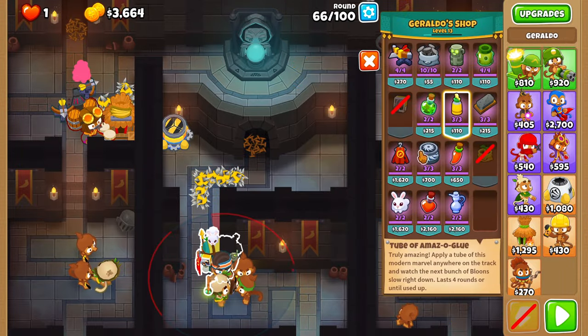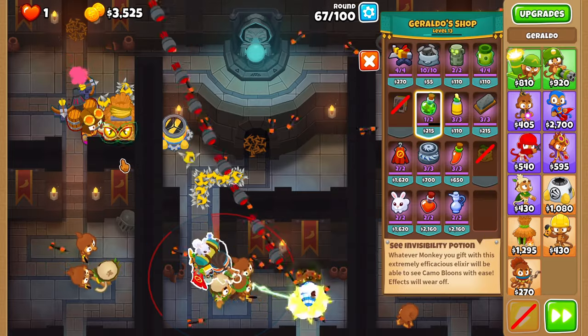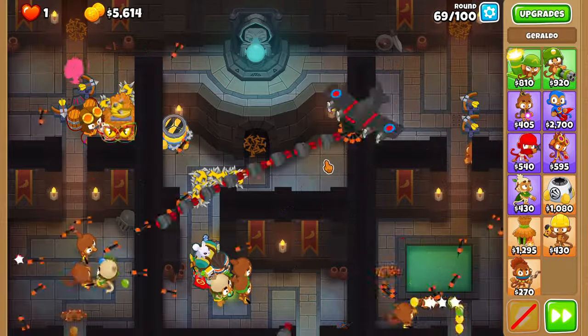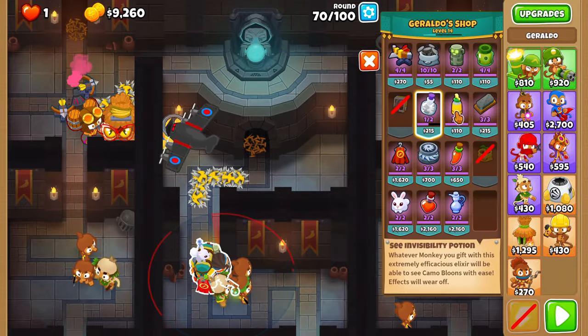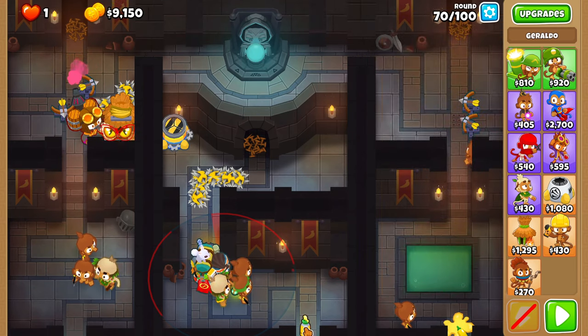On round 67, place a camo potion on the ace. Round 68 through 70 are free. On round 71, simply glue the right and left tracks. And now it's smooth sailing from here until round 76.